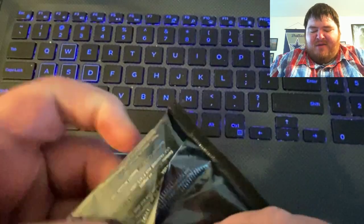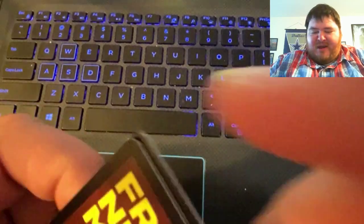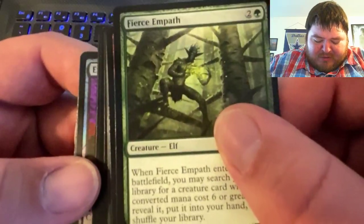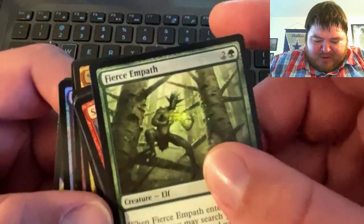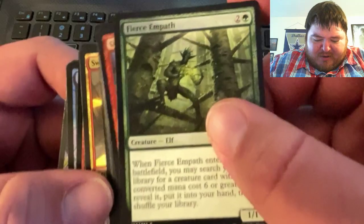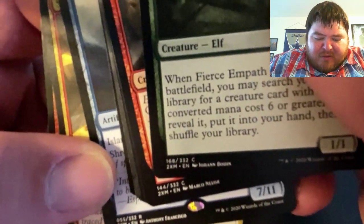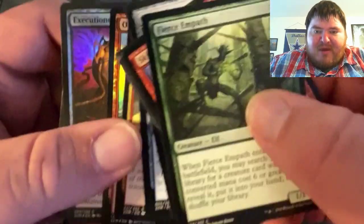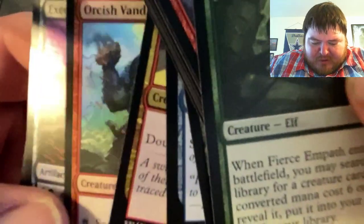I haven't really seen any breaks or how these are laid out or anything, so I'm not sure — they probably put the rares in the back. It looks like there are two rares, so I'll put those in the back. And then let's see — oh, it's a common, so I'll move that up to the front.